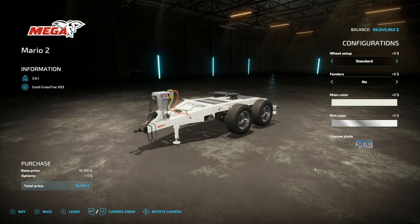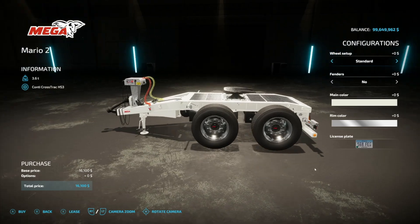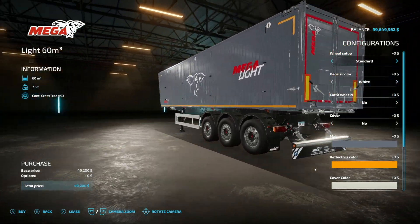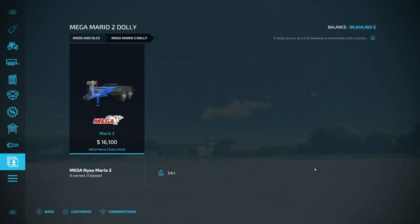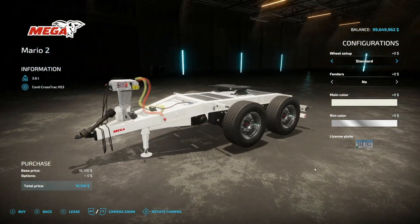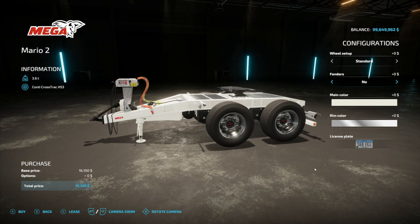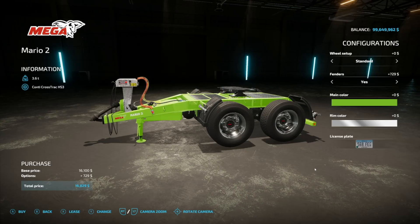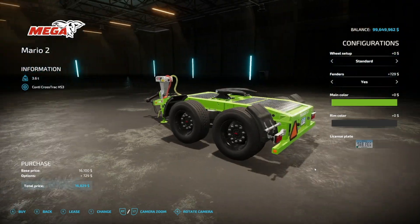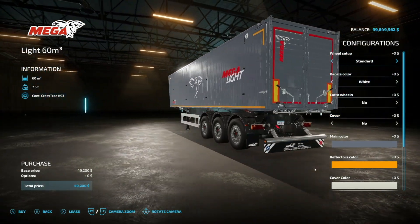Rounding out the Mega set is the Mega Mario 2 Dolly. Someone in the Discord — Mr. BB747CA — was asking about trailer hitches on the back, but unfortunately there are none on these trailers. So this dolly is only for pulling them. It does have a PTO, which is something. It weighs 3.6 tons by itself. Same wheel setups, nice fenders, main color for the frame, and same rim color options. Really great looking mods — super hoping to see these on console.